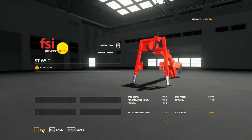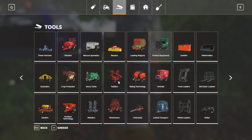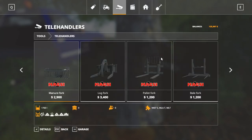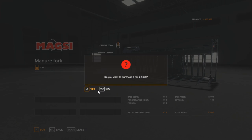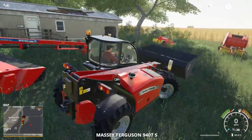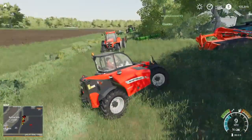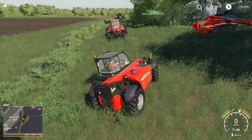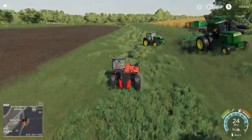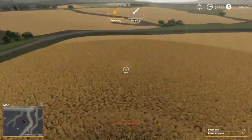We gotta buy one of these things — lease it for $255 a day. We also gotta buy a manure fork for the telehandler so I can load these logs. We'll lease this one too. We gotta chop them up and throw them in the chipper. We'll go to the store, grab that, come back. Probably take the 6M tractor and get the stump grinder on her.